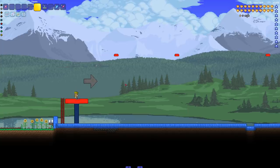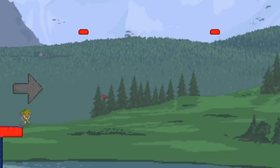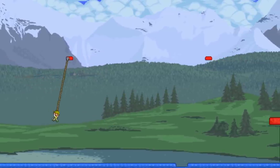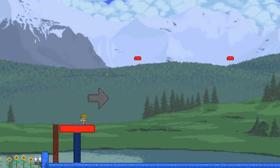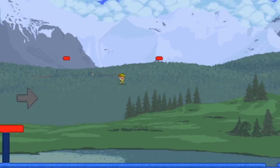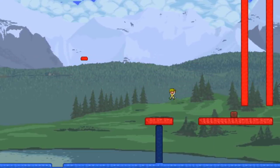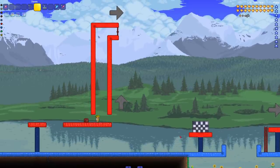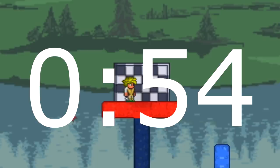Edward confirms he's ready and the countdown begins. He gets a great start but misses by a sliver and has to try again. On his second attempt he gets good momentum and makes it through the swinging section. He switches out the grappling hook carefully, climbs up, launches through the door, and finishes. His time: 54.51 seconds — a great time, not too shabby.